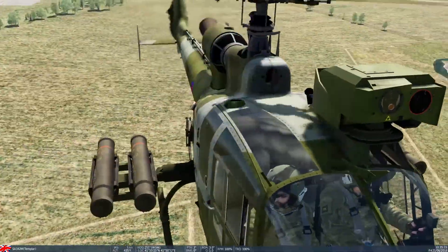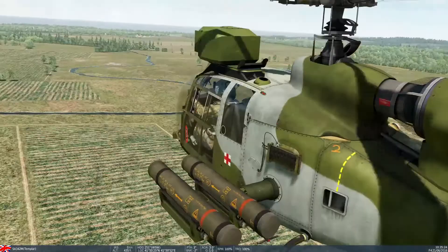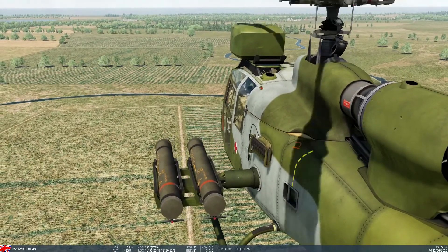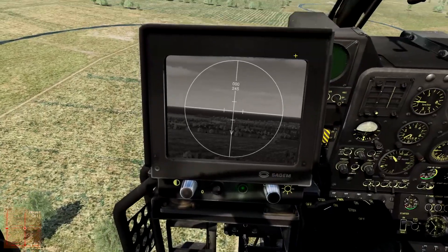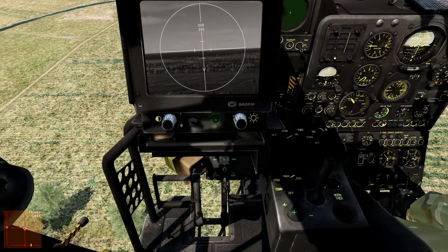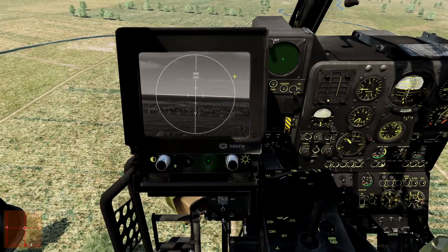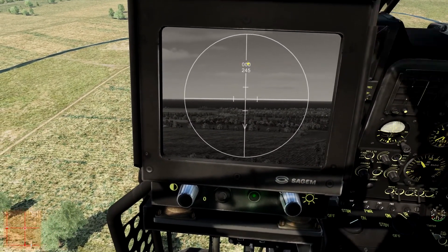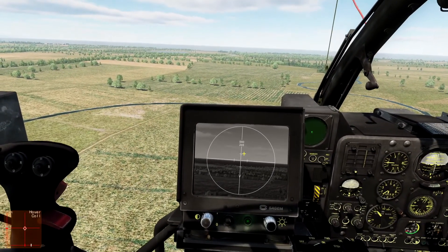The Vivian sighting system can move independently from the helicopter all the way around 120 degrees, but our HOT-3 missile systems are not in any gimbal system at all — they are fixed. This means we have to have the helicopter boresighted to our target area; in other words, aligned to the target. Right-clicking on the switch zooms in, left-click zooms out. This toggle switch will realign the sight picture or Vivian to boresight. You're looking at degrees off centre of the aircraft left and right, and a heading.